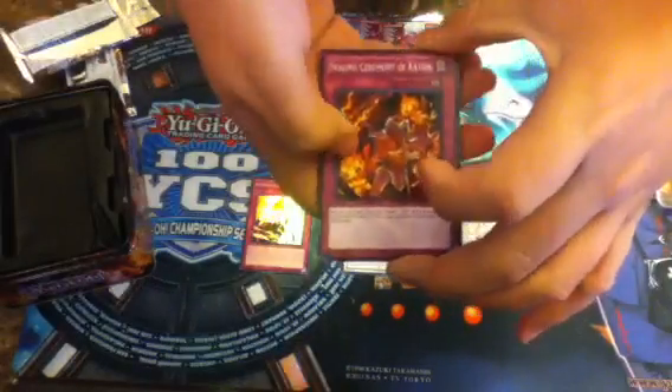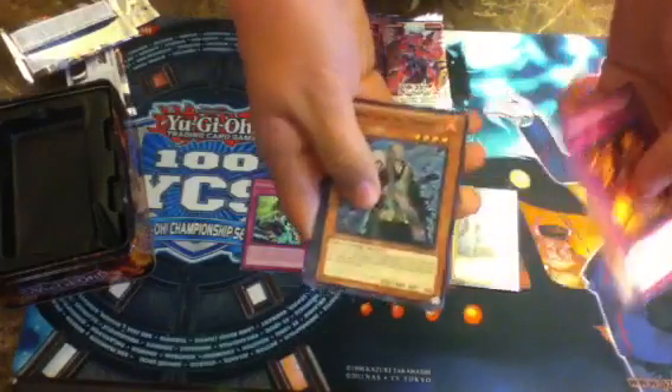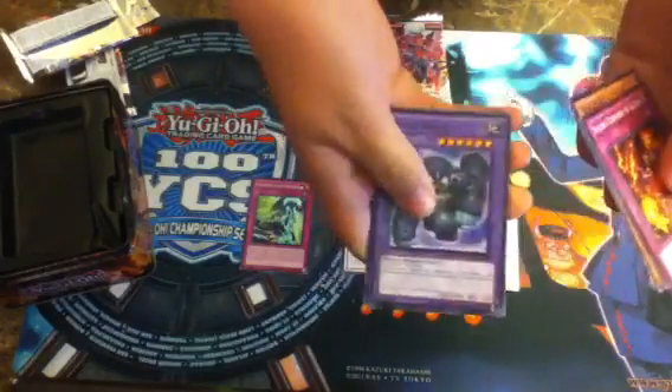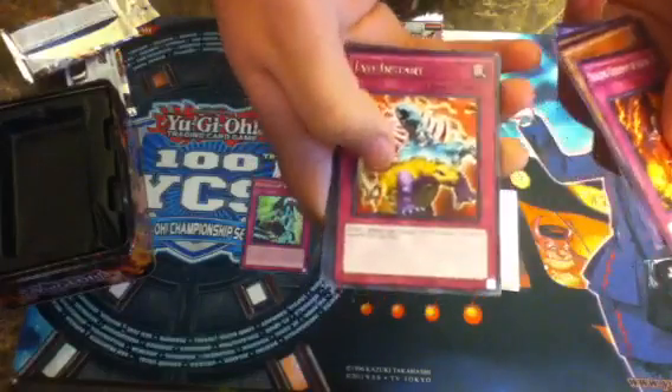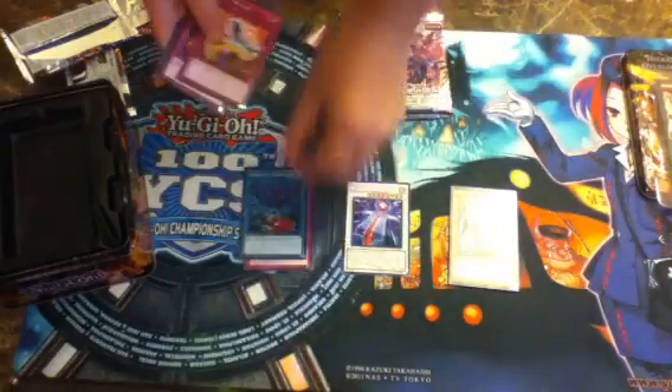We got Stealing Ceremony of Ketan, Dark Line, Challenger Prophet, Koala Koala, Evo Instant, and Creeping Outness. Not a Super, but not bad.